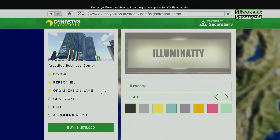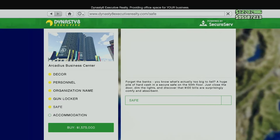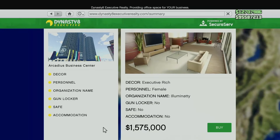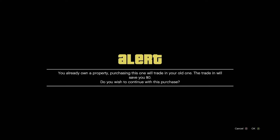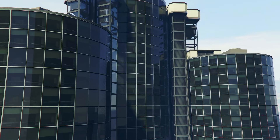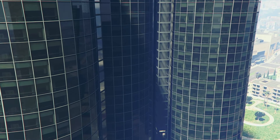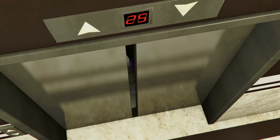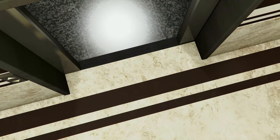Go onto the Dynasty Executive website and pick an office that you like. There are benefits and drawbacks to each, so if you want to see a detailed comparison of each office along with their pros and cons, check out the video popping up on screen now or find the link in the description. Even if you're not buying one for the first time and are simply thinking about relocating, I'd recommend hopping on this now before the discount is over.